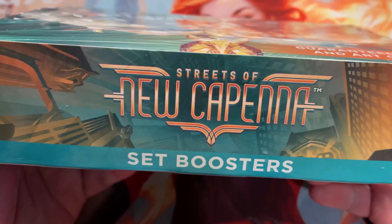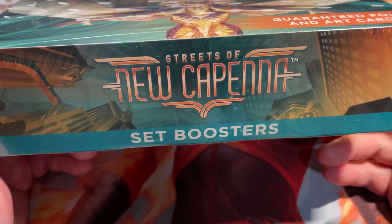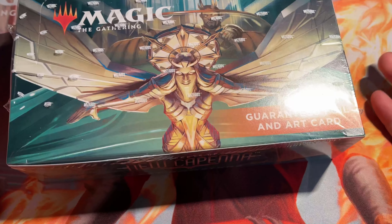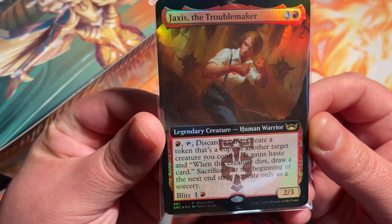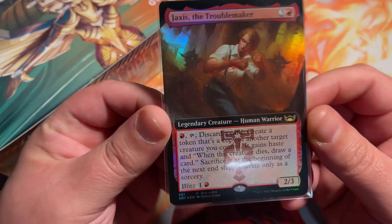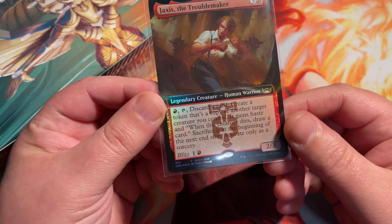Hey everyone, thanks for joining us today on Packs for Purpose. We are going to open a brand new booster box of the new set, Streets of New Capenna Set Boosters. Got this nice, beautiful little buy-a-box promo, which is Jaxxas the Troublemaker. Much better art than the pack versions as well. Nice little card there with Blitz ability.